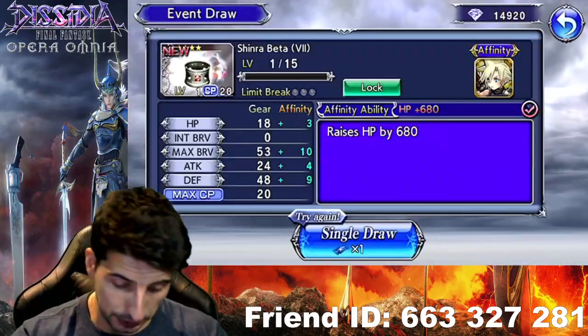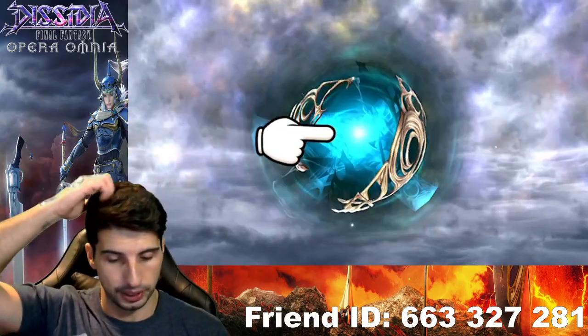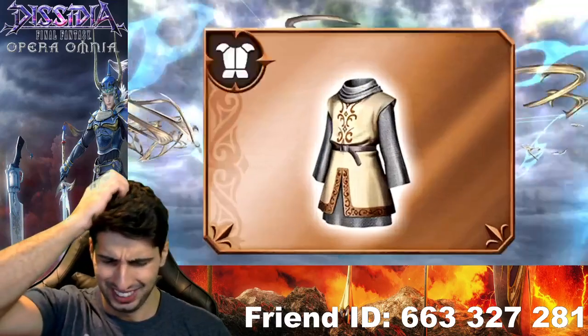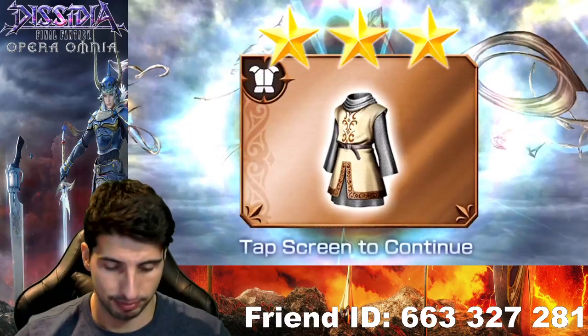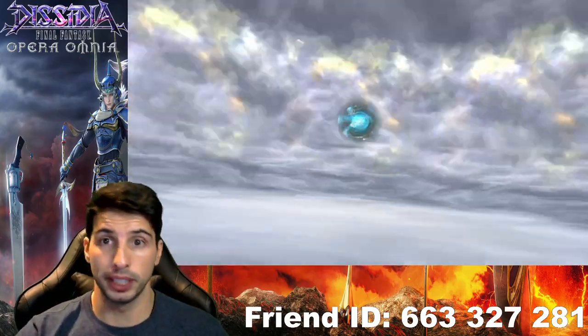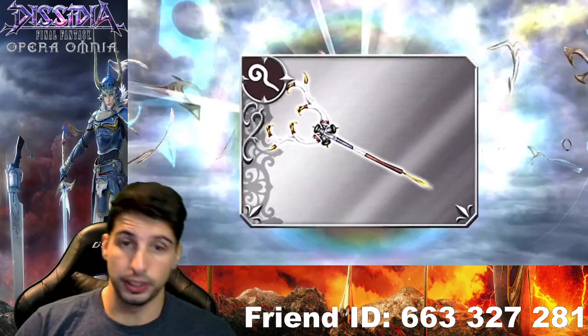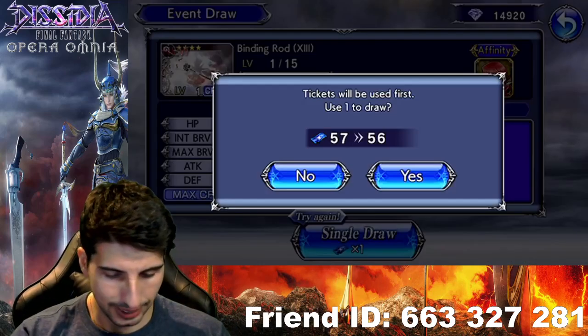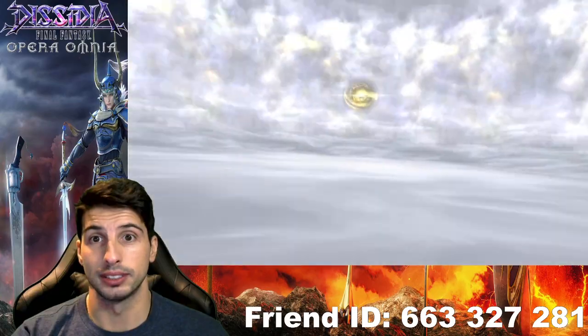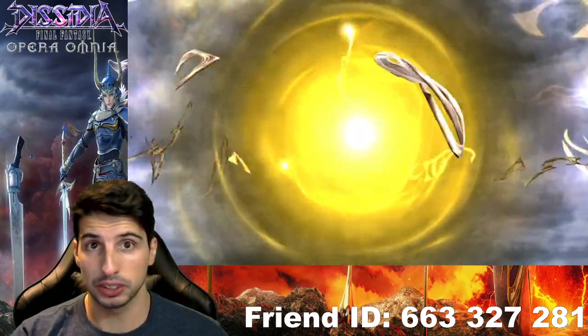And if you guys are playing JP — basically, Cloud of Darkness got her Burst and her LD and it looks pretty nasty, that's all I can say. So if you guys are JP players or if you guys want to start playing JP, you can do it. Because they're giving a lot of free things. And — hey! LD right here for Reno!